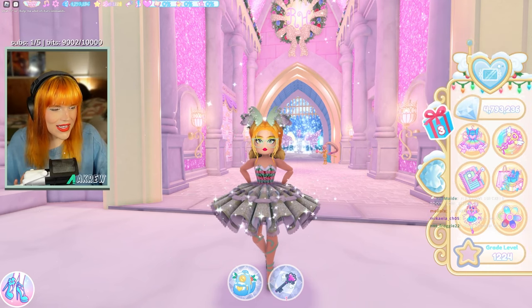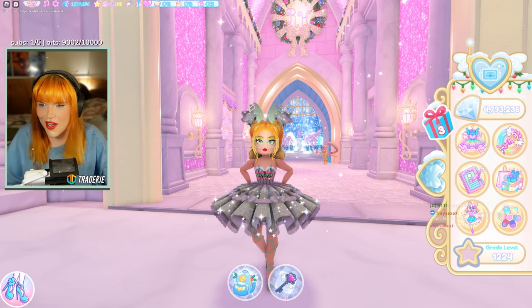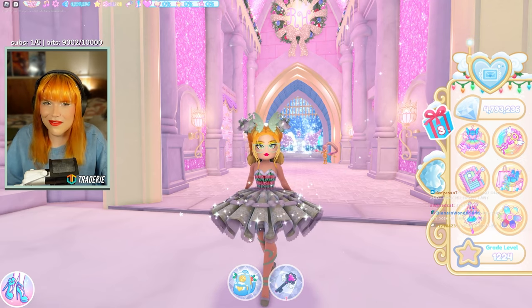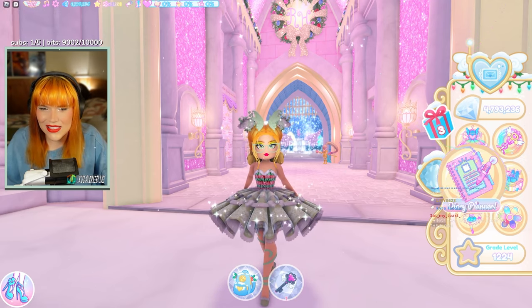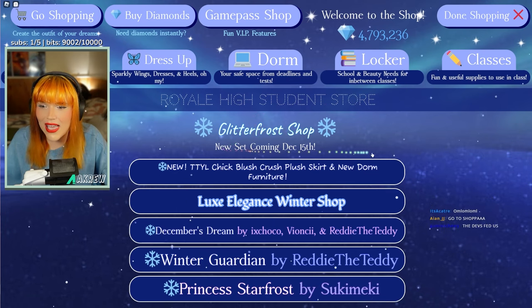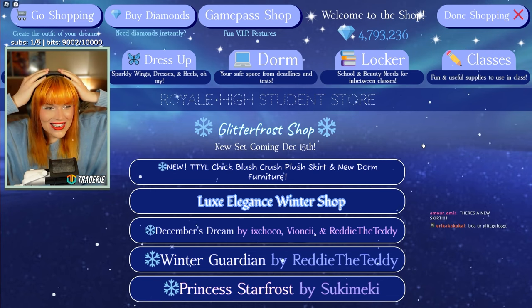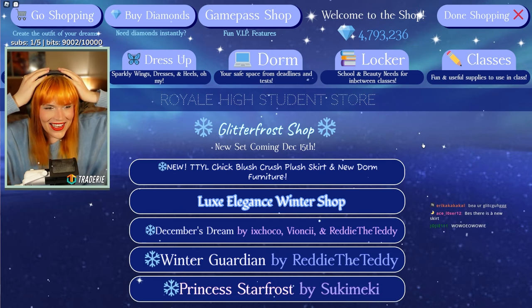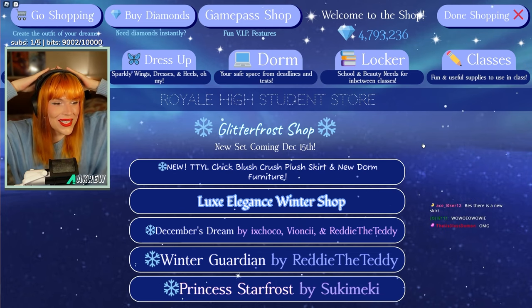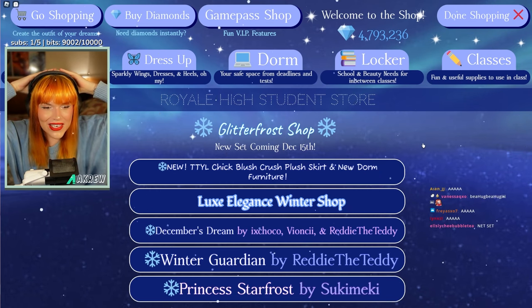On this side of the screen we have the new menu which is very wintry — it's got snowfall on it, which is so cute. Let's go to the shop. 'Royal High Student Star Glitter Frost Shop — new set coming December 15th!' There's a new set and it's coming on the 15th! I'm so excited — it's been a year since we had a new set!